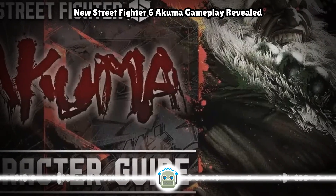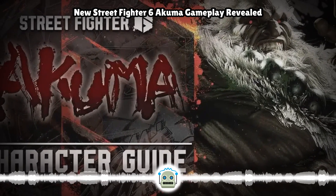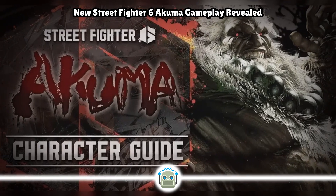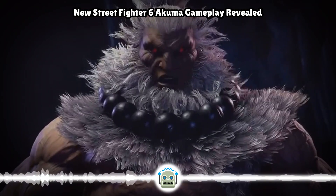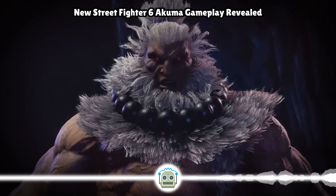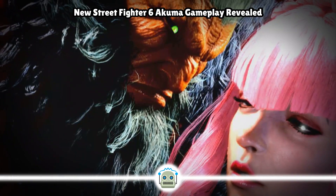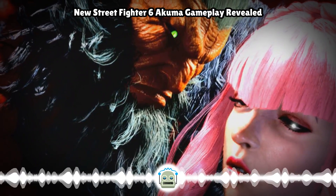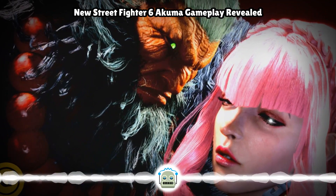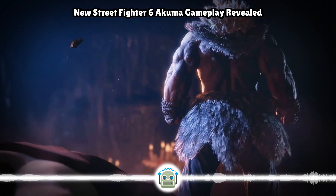The beginning of the second mirror match round offers us an idea of how the character's dreaded air fireball will work when used in neutral. As the round starts, one Akuma shoots out a regular fireball while the other takes a step forward and does an instant air version of the same technique. The former has time to recover and block, while the latter doesn't appear to move forward too far. Given how overpowering this single maneuver has proven in Street Fighter II, 4, and 5, we're really hoping that Capcom has figured out how to balance it better this time around.